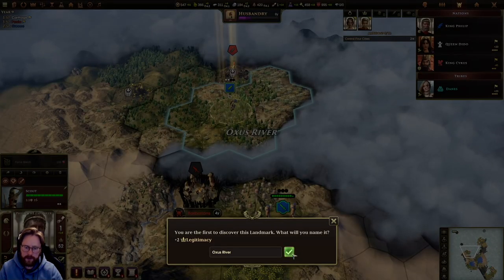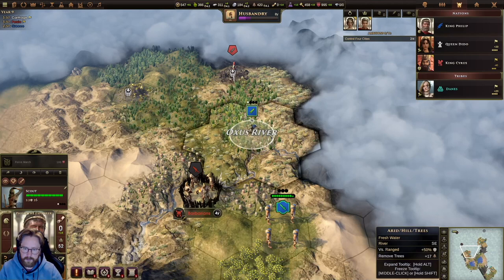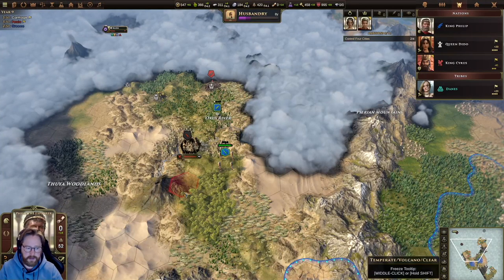First to discover this landmark — what will you name it? Oxus River. All right, let's end the year.